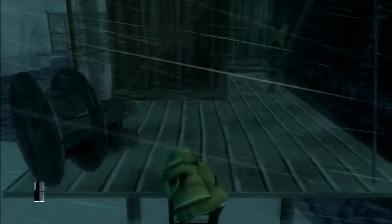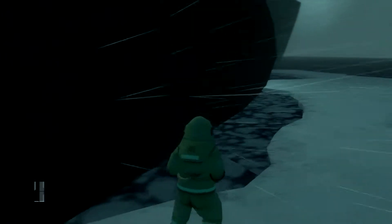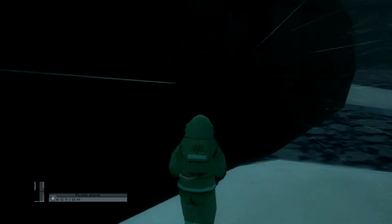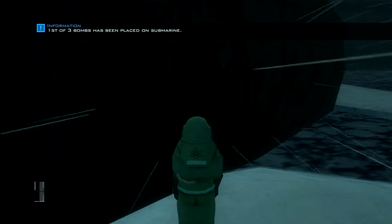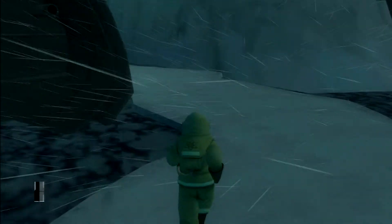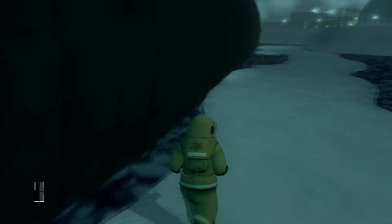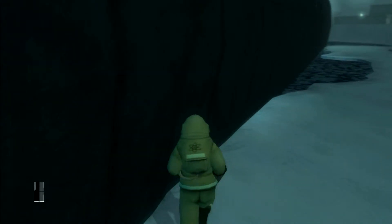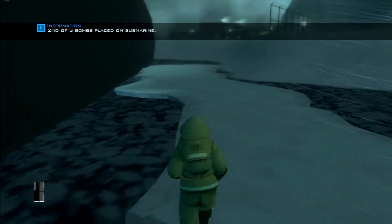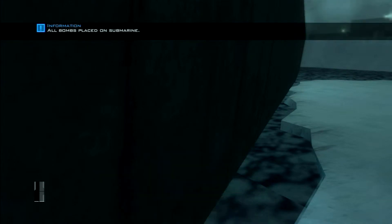Down the ladder over here, and we're going to place these bombs on the submarine. First one goes here. Now we head over to the other side — another one goes over here, and the other one goes over on this little tiny piece over here. All right.